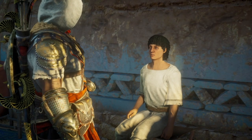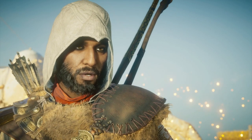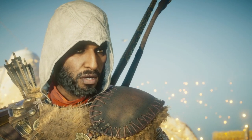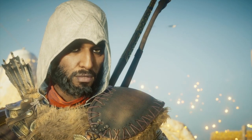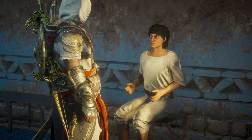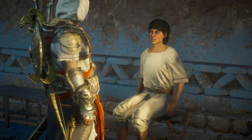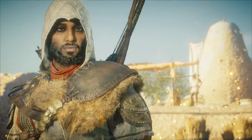Hey guys, it is Tyler here back once again with another Assassin's Creed Origins Achievement Guide. This time it is in the Curse of the Pharaohs DLC, and what an awesome expansion this has been. This achievement is Project Comet, and it is to craft an upgrade using Shards of a Star. In this guide I'm going to tell you how to get Shards of a Star and the best ways to do it.